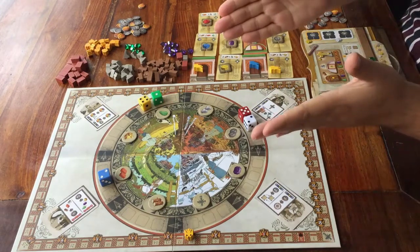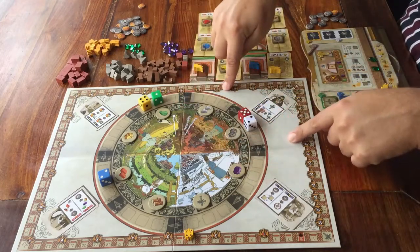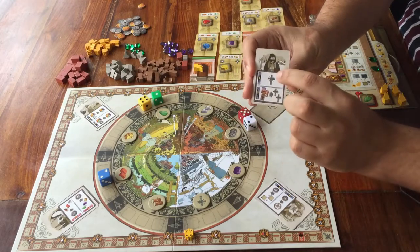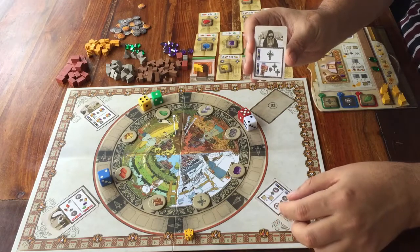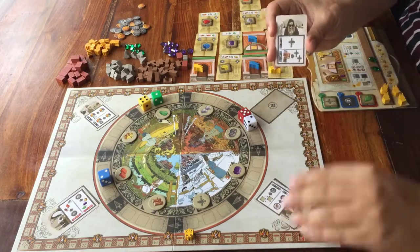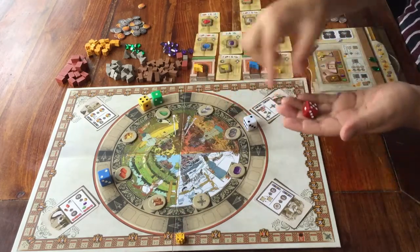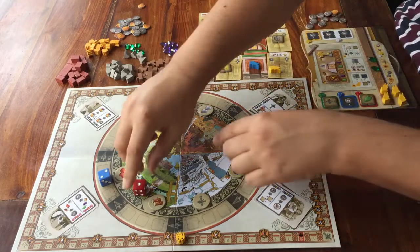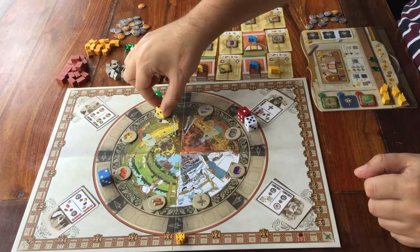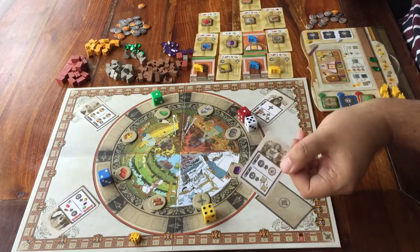And there's even more to this action. The red die is now in this section of the game board, and there's also a card in this section. That means, if I want to, I can do one of the two things shown on the card — but only one, not both. The back of the rulebook explains each card if it's not clear. I end my turn by taking the die that I moved — and any other dice that are also there — rolling them, and placing them back in that section. So action C is: pick a die and move it, get the resources, maybe get a bonus resource, and maybe use the card in the section where you placed your die.